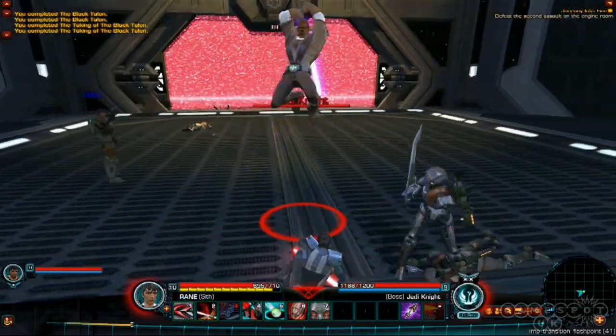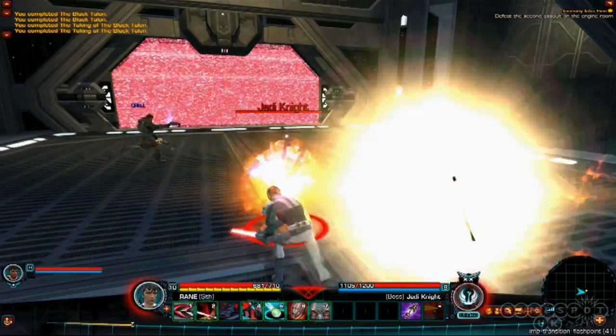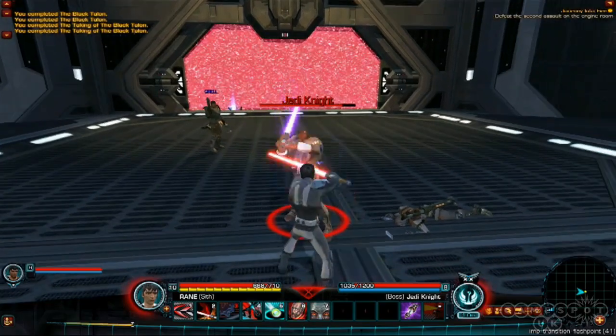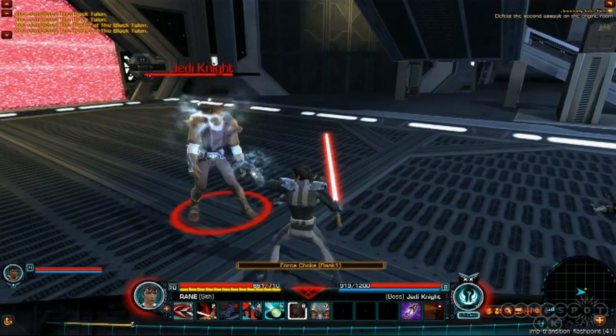The light side/dark side system works very much like it did in Knights of the Old Republic — you make decisions and they feed into your light side or dark side standing. It's an interesting one in the MMO space because there is no save button, so you're going to make a decision and it's going to stay with your character. How the light side/dark side interacts with your combat skills and abilities specifically is something we haven't talked about yet, as we're still ironing out all of the advancement details.